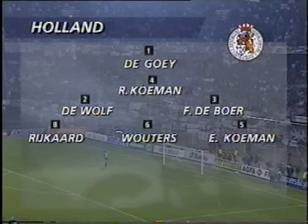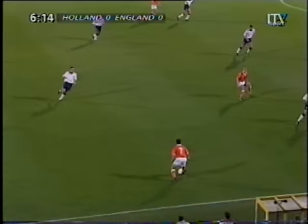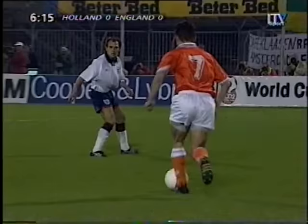As for the Dutch, De Hooy in goal. Ronald Koeman, their captain and sweeper. De Wolfe and Frank De Boer the markers. Rijkaard and Wouters the vital elements for them in midfield. Overmars and Roy are those two quick wingers. Bergkamp, the brilliant player from Inter Milan — we think he might play just behind the other De Boer, that's Ronald, the twin brother of the defender.